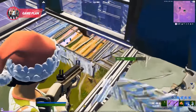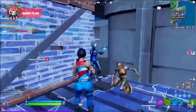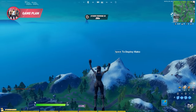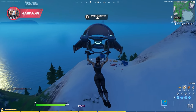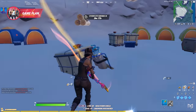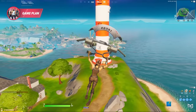In a mode like solos you can land pretty much anywhere and make it work with a decent loot route, while in team modes you may need to land at a POI that will have enough loot and materials for everyone on your team. For example, if you're a solo that is very passive and doesn't like fighting off spawn, a low risk option would be to find an area near the edge of the map that you're comfortable with. You'll need to find a loot route in the area that can give you everything you need to get through the entire game.